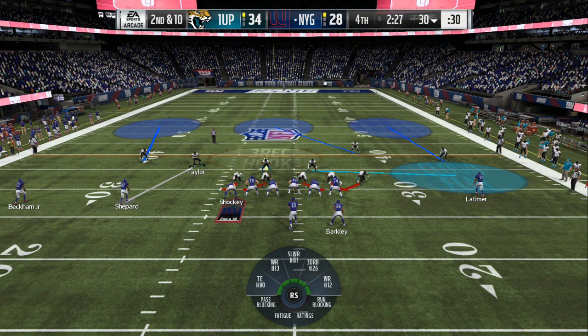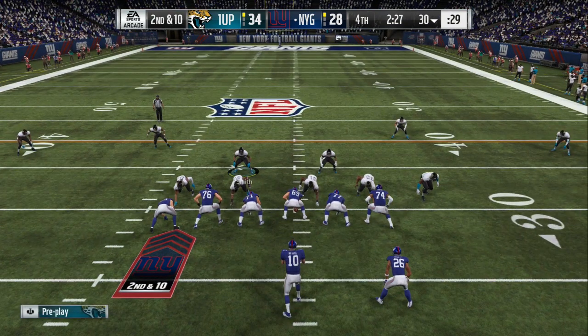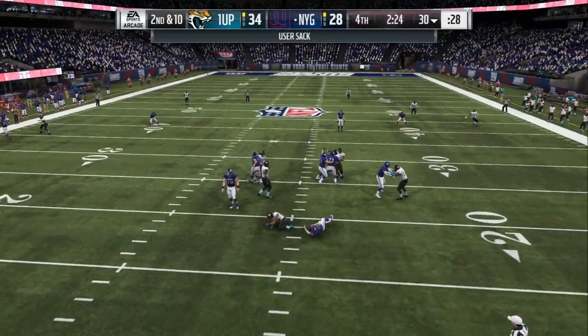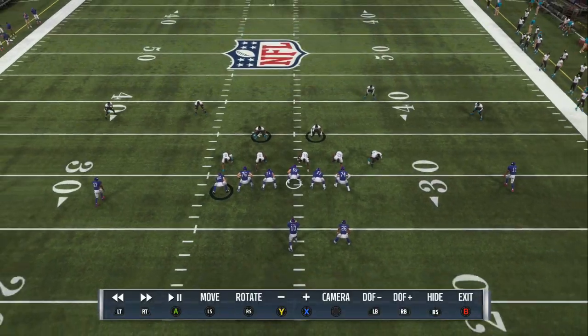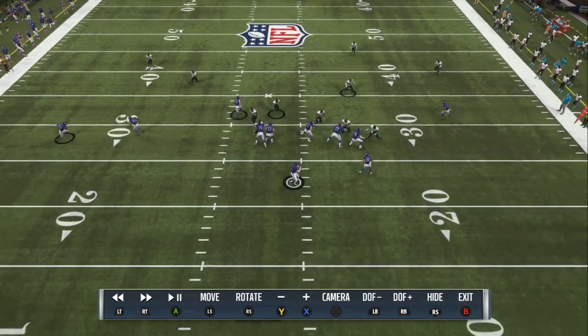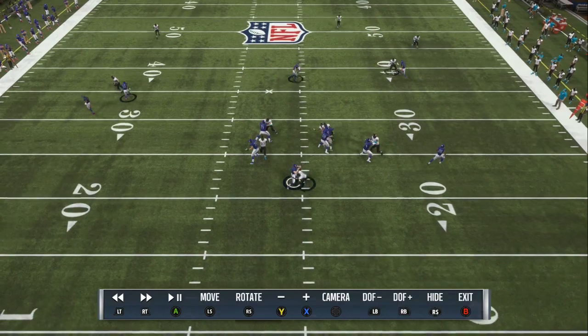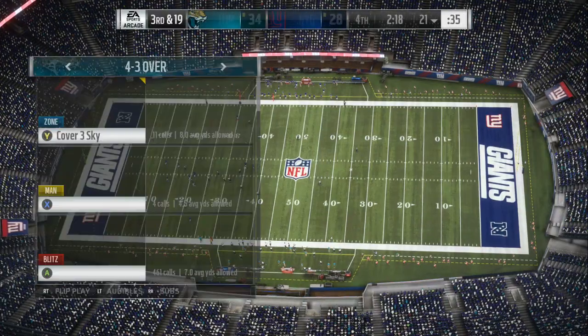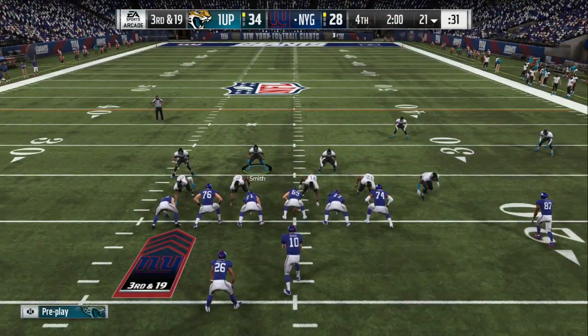Once everything is set up, you want to crash your line out, put QB contain on, and shoot the gap. As soon as he hikes the ball, hold down turbo and go at an angle right where the center is. Now you can see if he were to throw it fast right there, he would have been able to hit that tight end — it probably would have hit him in the back of the helmet. So this is something you want to mix in at crucial times.